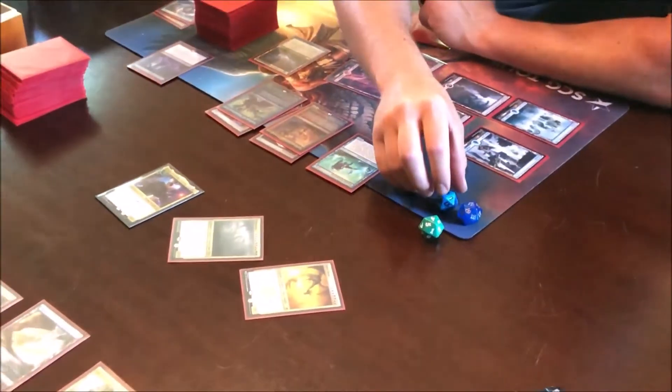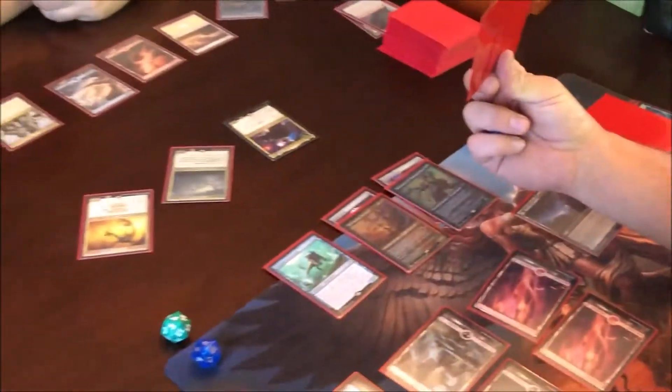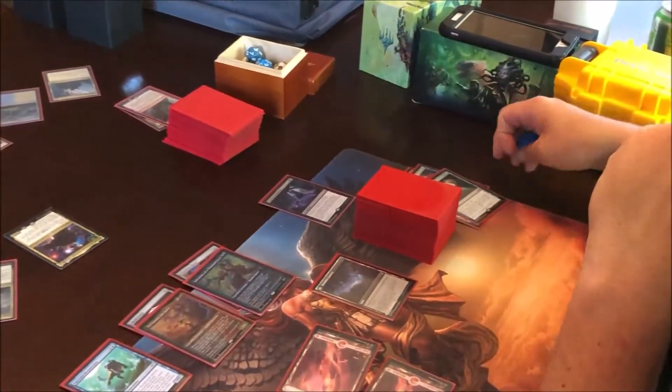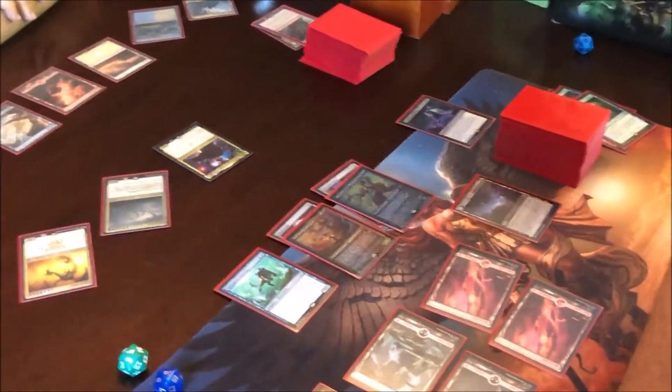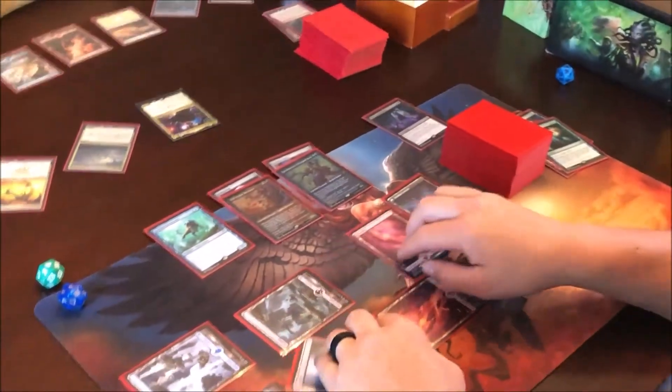Alright, that puts me at nine. And you gotta discard your whole hand. This is a nice little counter spell — I knew you weren't gonna play a spell first. I can't play anything because I gotta keep paying his upkeep. Are you done? Yep. And you just have one blocker? Yep.